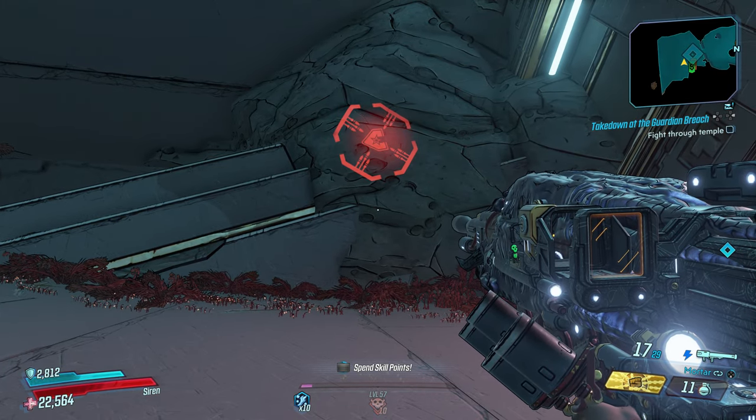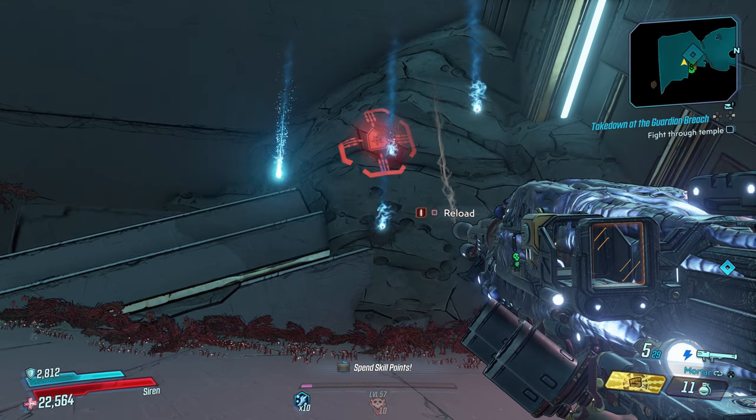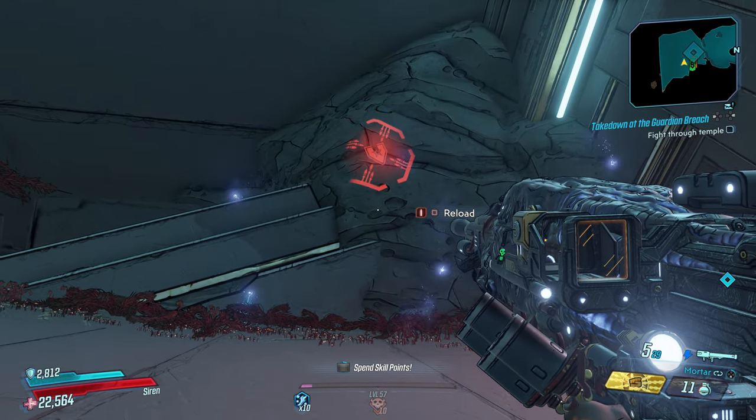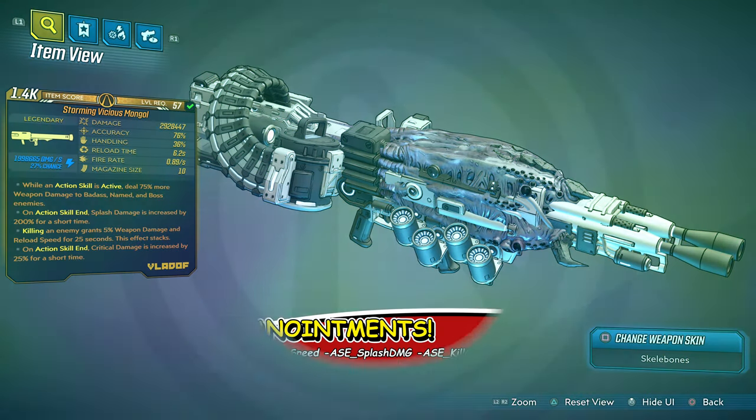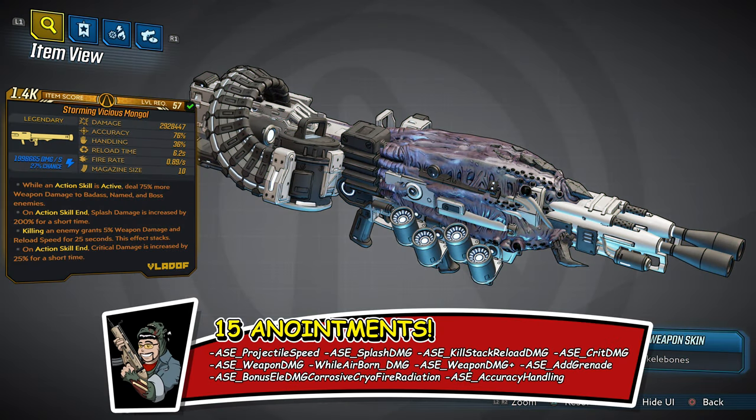The mortar targeting system actually damages enemies in every single element because I put every single element anointment on this weapon — all 15: ASE projectile speed, splash damage, kill stack, reload damage, crit damage, weapon damage while airborne (50% bonus), weapon damage plus grenade, and every element — corrosive, cryo, fire, radiation, and shock — plus accuracy and handling. The bonus Pestilence Vicious Mongrel has all 15 of these same anointments.